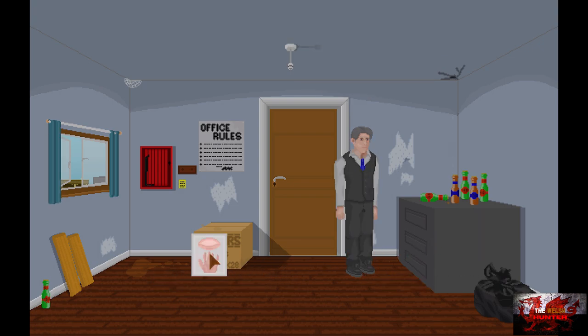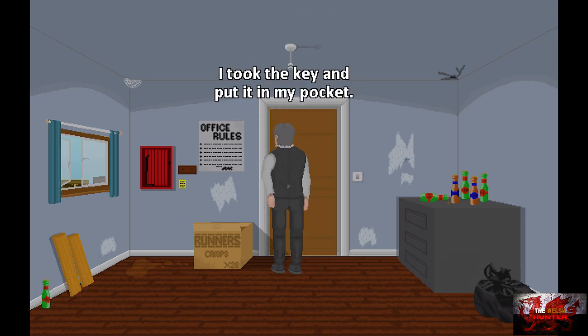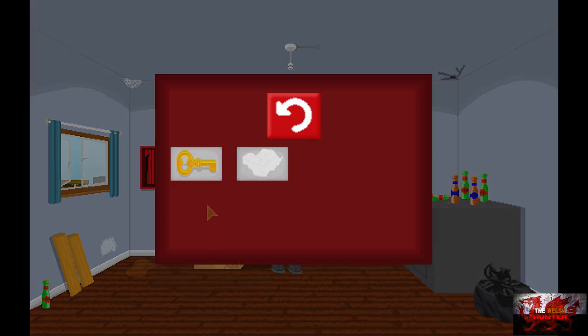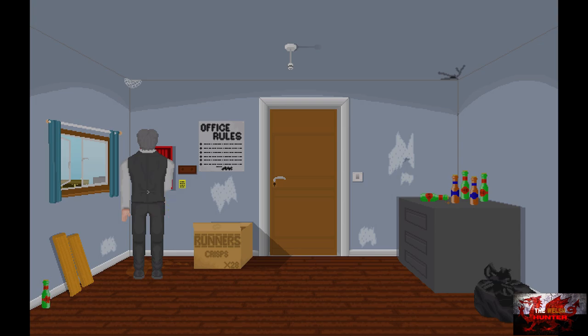We're going to take a cloth, interact with the cardboard box here, choose 'investigate box', and we're going to get a small key. Now just press either the right bumper or the B button to open up your inventory. Press A on the small key, and then drag the cursor off the screen to use it on the red locker on the left-hand side.